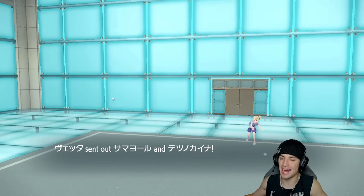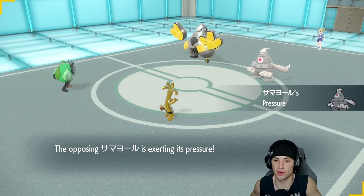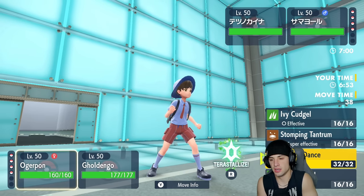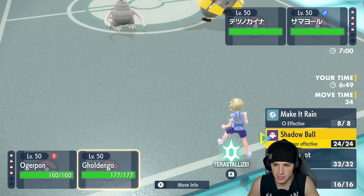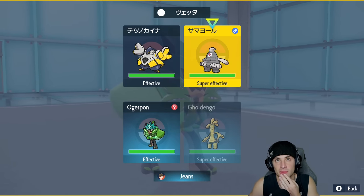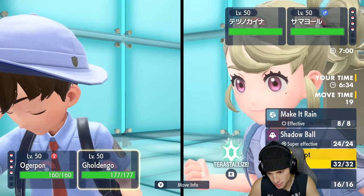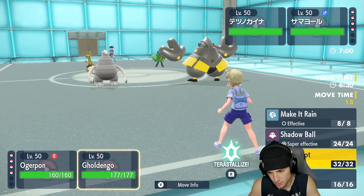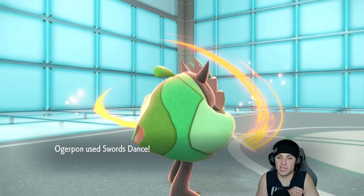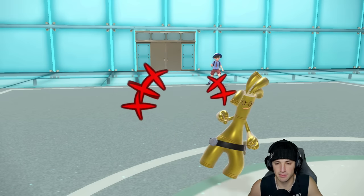Hot start — I love starting 1-0! They lead as expected. They could fake out Ogre Pond, so rather than attack right away, I decide to set up Swords Dance on Ogre Pond and Nasty Plot on Goldenglow. Even if they set up trick room, I'm getting my boosts going. He tries to Volt Switch out, Dustclops sets up trick room, and Ursaluna is about to come in.